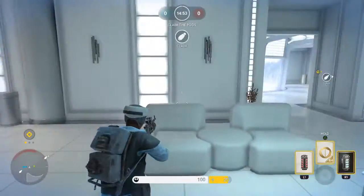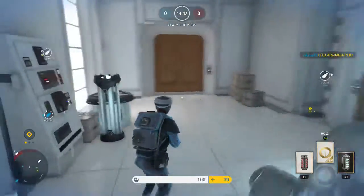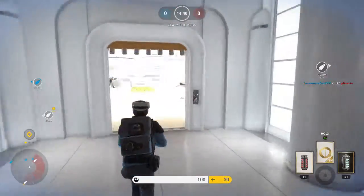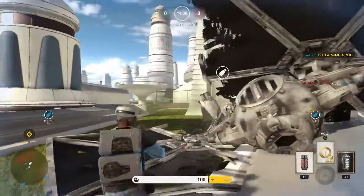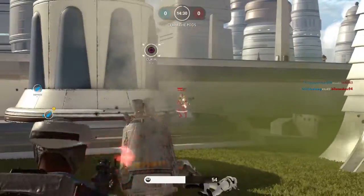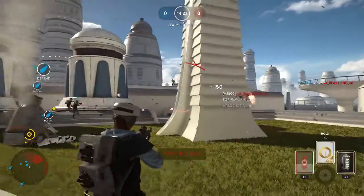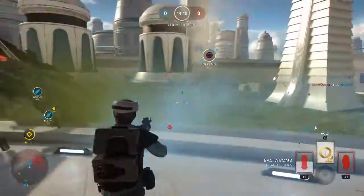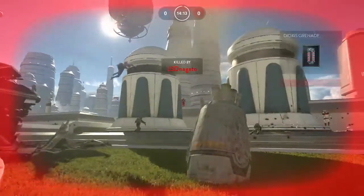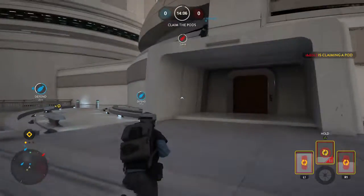We've identified the position of the first pod. Secure the area and capture it. We're securing the area around the escape pod. Imperials are taking that escape pod.